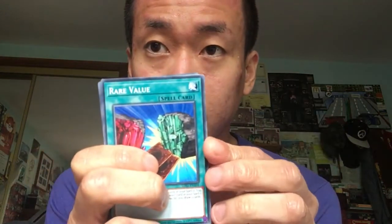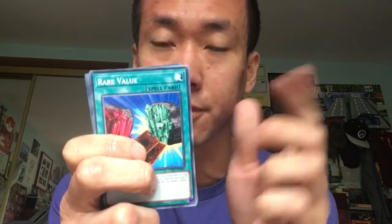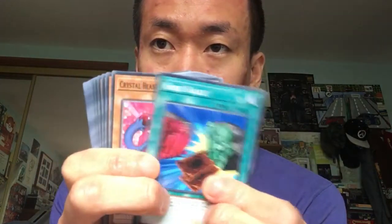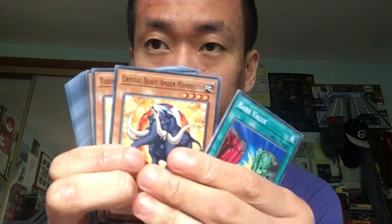Pack number two — I want to see what I end up getting. We've got Rare Value — that's the first time reprinted this year. It used to be common, ultra rare and super rare, and it had a common printing in other GX packs too, but this is the first time this year. Ruby Carbuncle Crystal Beast as well. Amber Mammoth Crystal Beast as well.